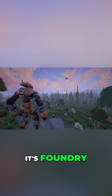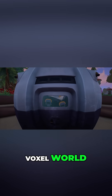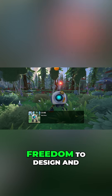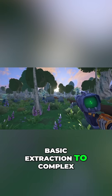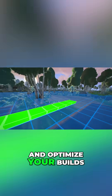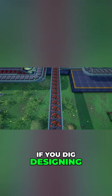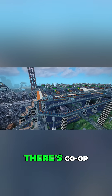At number four, it's Foundry. Don't let the first-person factory builder label fool you, devs. Set in an infinite voxel world, Foundry offers complete creative freedom to design and automate massive factories — from basic extraction to complex machinery and transport networks. Sculpt the world, research tech, and optimize your builds without limits. Plus, there's co-op.